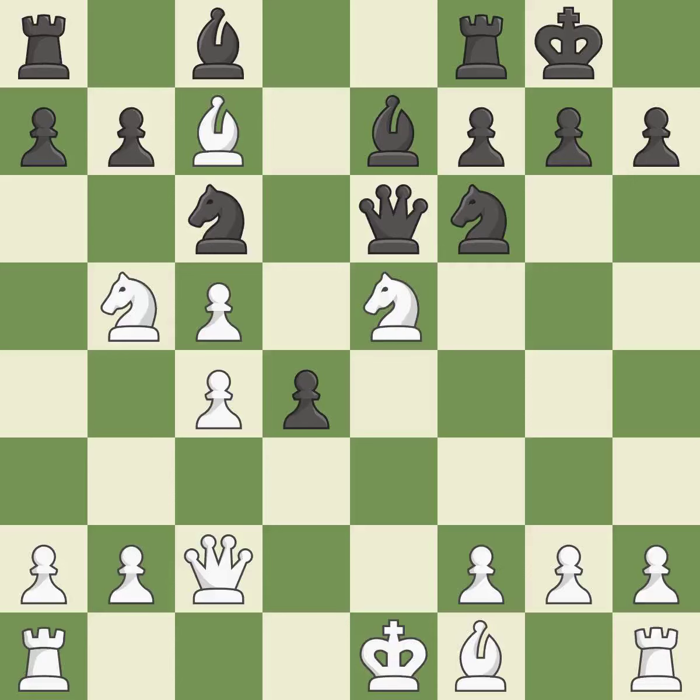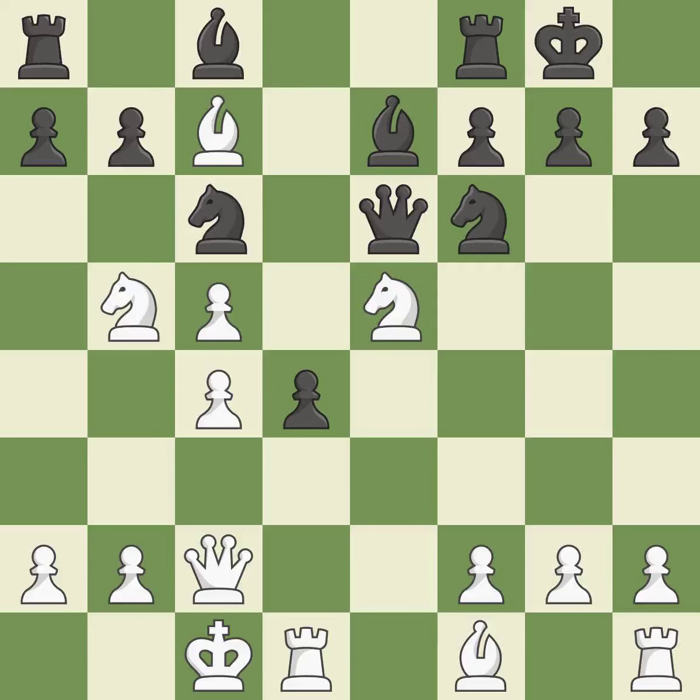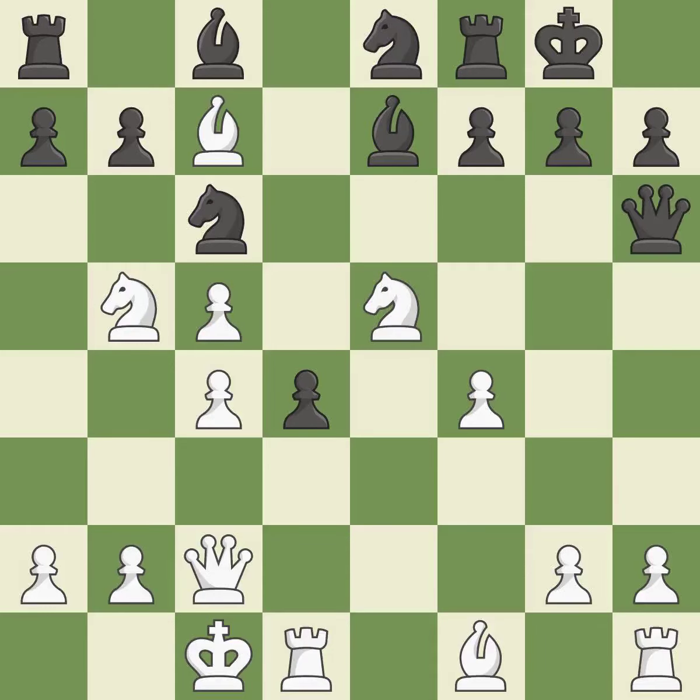Castling gets the king to a safer square, out of the center of the board, while also developing a rook. Castling to the opposite side of the board as the opponent normally leads to a sharp, attacking game. This is the only move that works, threatening to win a knight. This poses a threat to an outpost manned by a bishop — it is incorrect. This may succeed in winning a bishop, though it too is incorrect. This is an equal trade, and this took advantage of a bad move — white is no longer in a losing position.